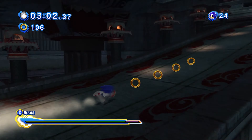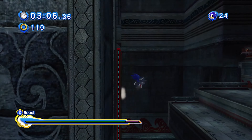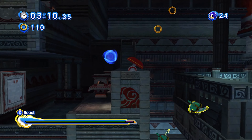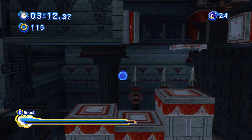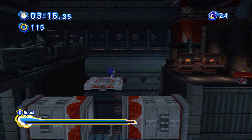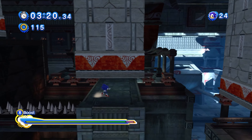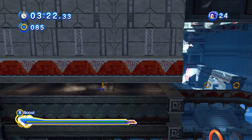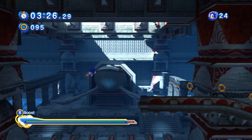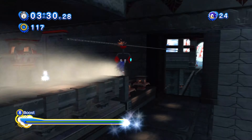Get that combo going. There's a red star ring on this route, so hopefully we managed to get that. You're gonna want to slow down as you go around here. I actually don't know what the slow-down button is - got it. We only have one left and I don't remember where it is, but I guess we'll see. I think I've just remembered where it is. Jump and there it is! That's all the red star rings in both acts.